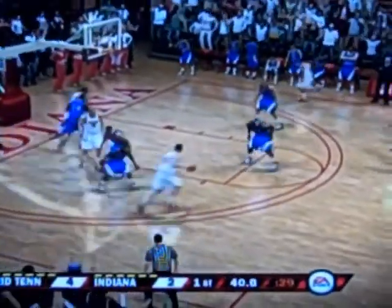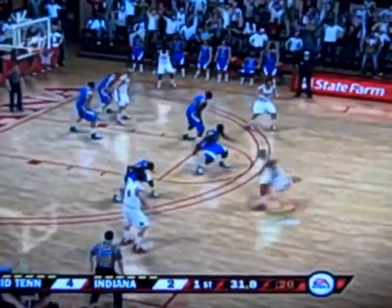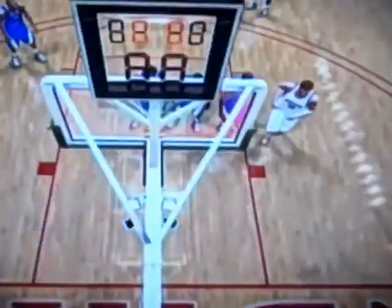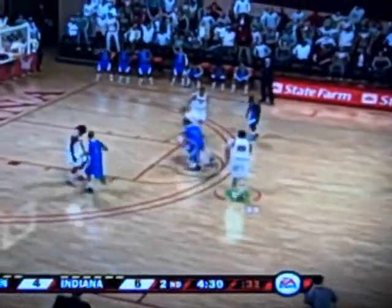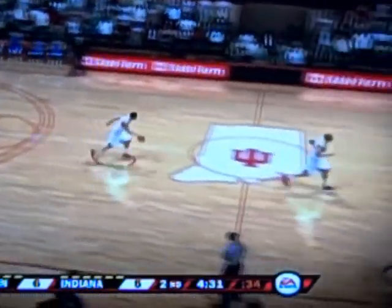Middle Tennessee hits a floater — four to two. Forty seconds left, Indiana looking to score. They dish right back out, power forward takes a three — no, I didn't think so. Turn-around jumper, no good. Rebound Middle Tennessee. Things get a little weird: at the half-court buzzer, their power forward makes a three from about half court to put Indiana up five to four going into half. That shot again — sinks it. Indiana then goes up with it down low but it rims out. Middle Tennessee rebounds, goes inside, misses the layup, gets their own rebound and puts it back up and in — now it's six to five Middle Tennessee.